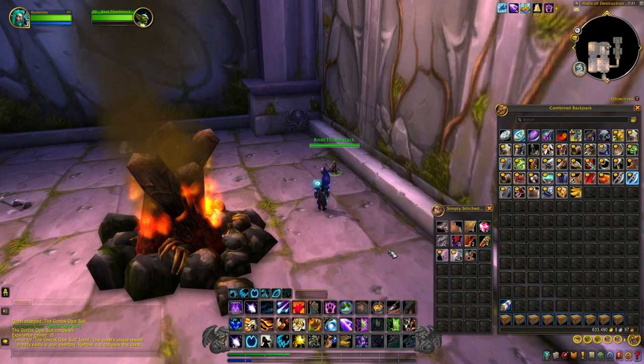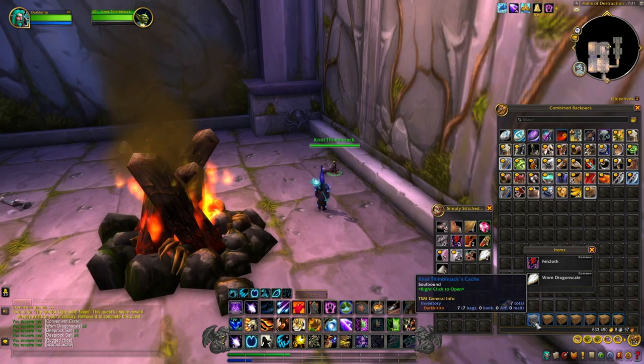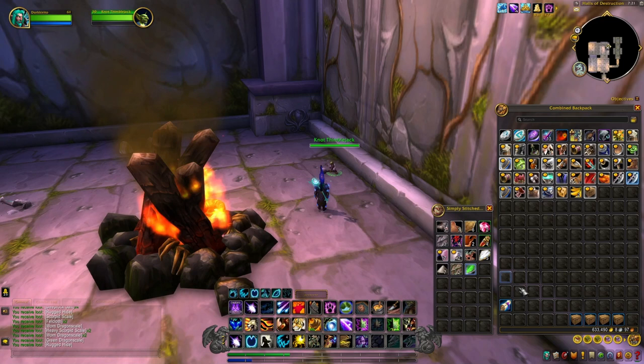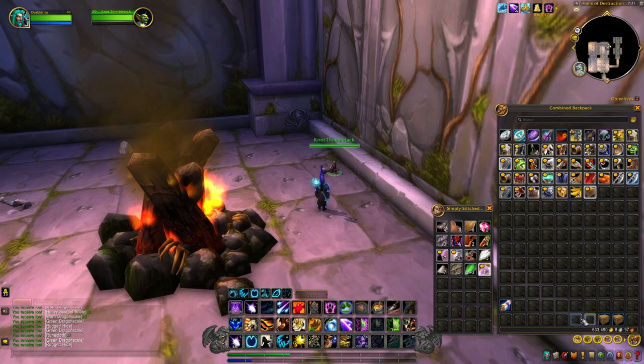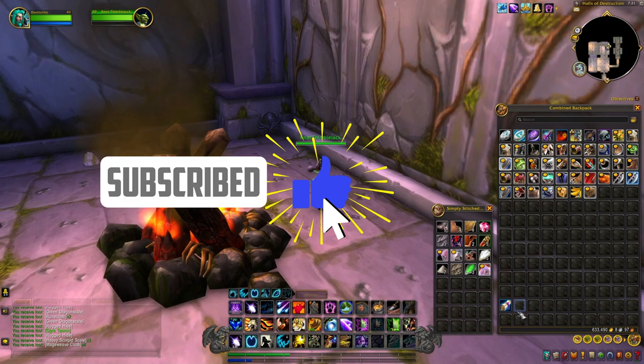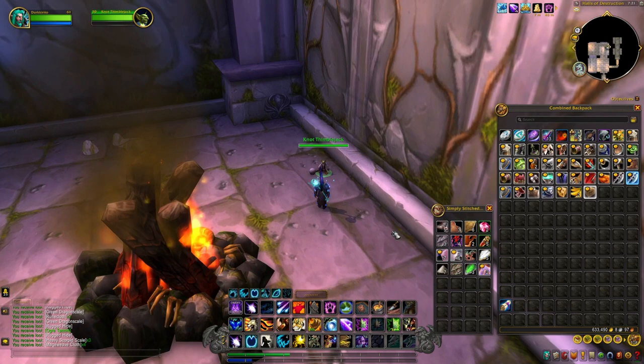Without further ado, let's open them. Nothing good there, nothing good there. Got some Fell Cloth, Heavy Scorpion Scales, Green Dragon Scale — wow, Green Dragon Scale again — some Hide, and again. This time I've gotten some Ogre Tannings, and again. Really, that was a bit of a waste, but the good thing is I've still gotten one pattern either way. And yes, you can get more than one Shackle Key, so don't forget about that.